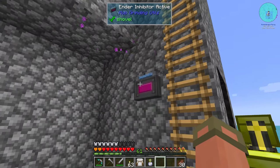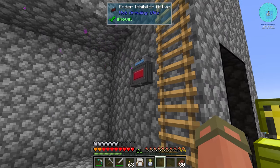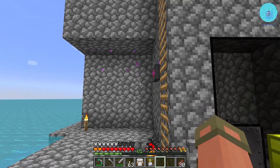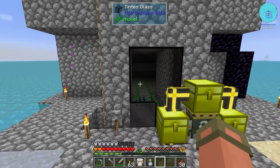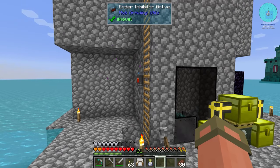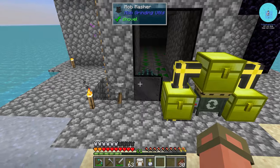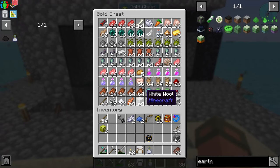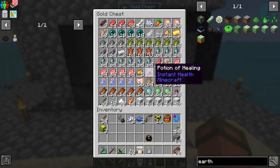The main reason I made this ender inhibitor right here — because this contraption, I think it works in a circle range around it. I don't know how big the range is, but it prevents endermen from teleporting away. It's from the same mod as mob grinding utilities, and I just put it on the side of the wall. So we have a bunch of ender pearls now and a bunch of other stuff too.